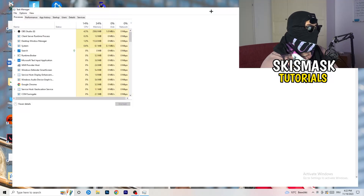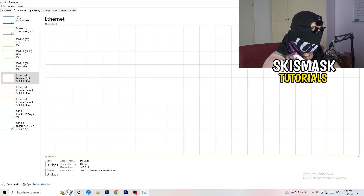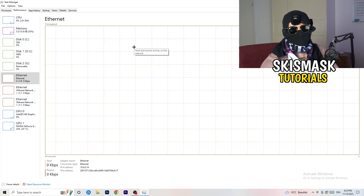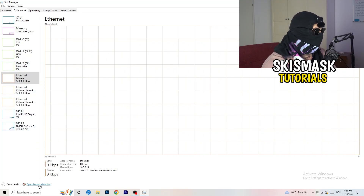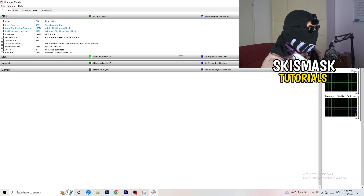In Task Manager, go to the top section where you'll see a Performance tab. You can see things like ethernet, GPU, CPU, and disk there. But what I really want you to do is go to the bottom left corner of that screen and click on 'Open Resource Monitor' to open it up.